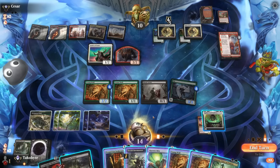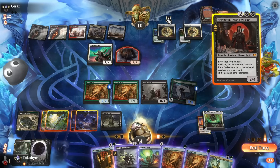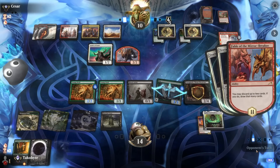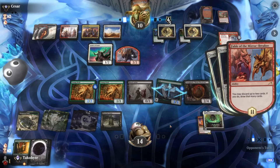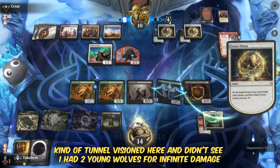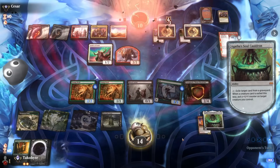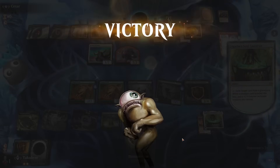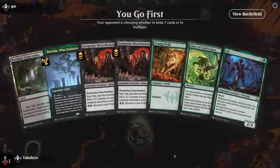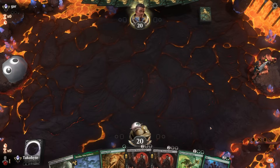Wait — if I do this then I can't play Yagmoth here. Because Six is a legendary, even if they sacrifice a static prison, I'd have to sacrifice the other Six. I like this build better than the Natural Order version because the Yagmoth Soul Cauldron synergizes better with Six. I'm loving it.